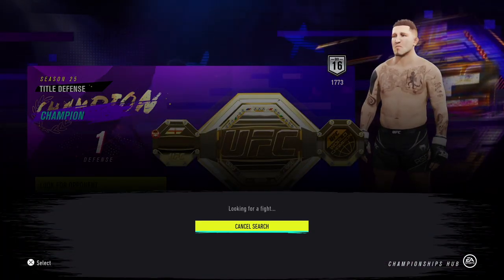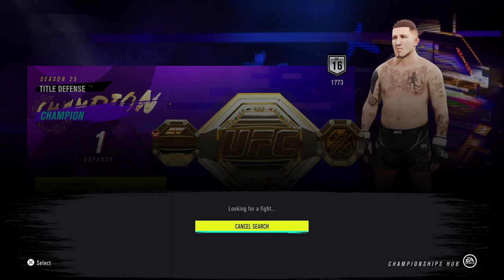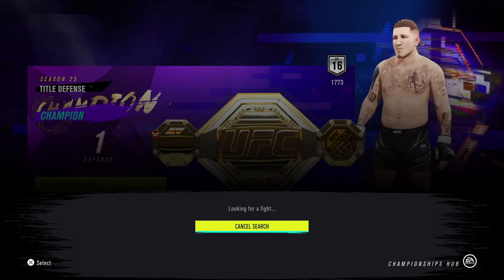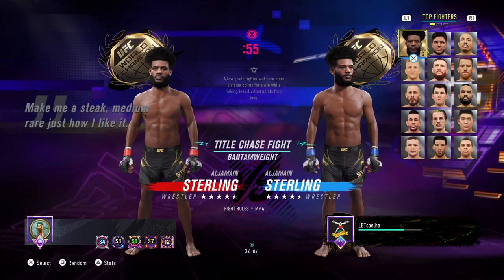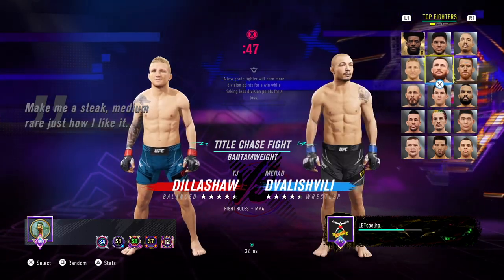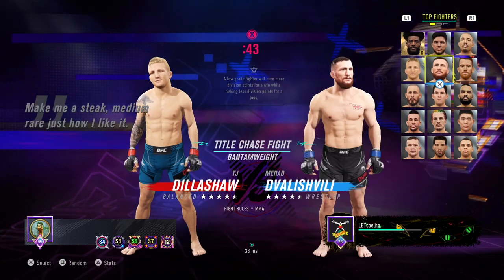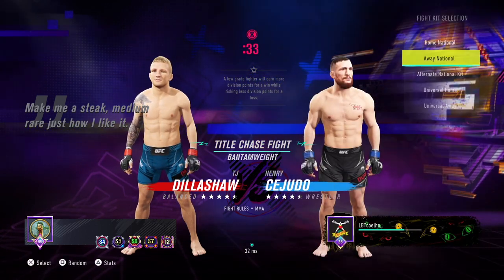Hi guys, welcome back to another video. In today's video I'm going to have some UFC 4 online ranked gameplay, starting in the bantamweight division using Henry Cejudo - Triple C, the best combat athlete alive - to showcase exactly what the title and thumbnail of this video says.